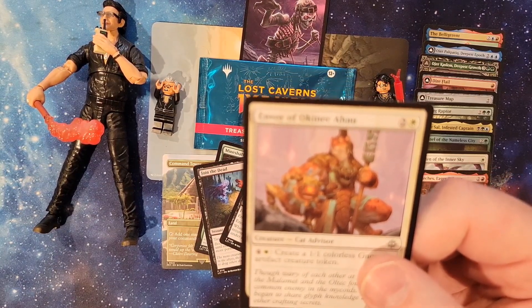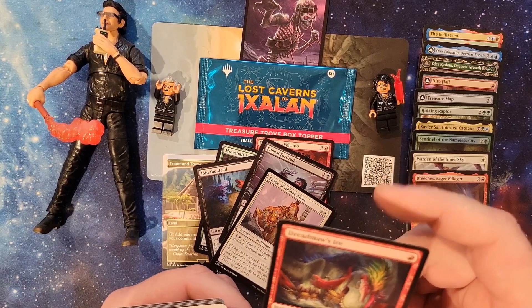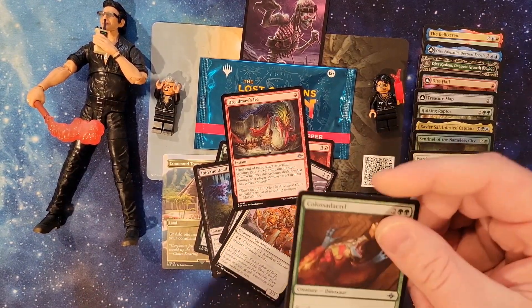Envoy of Okanek Ahu. Sure. Dread Maw's Ire. We'll read that later. That is an uncommon.